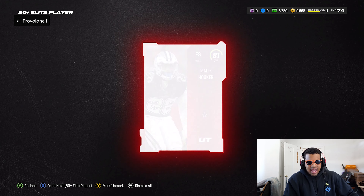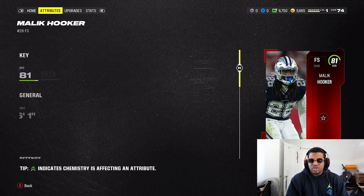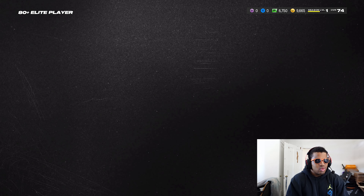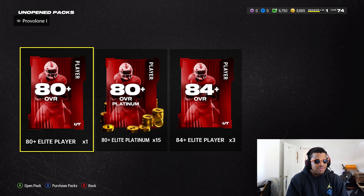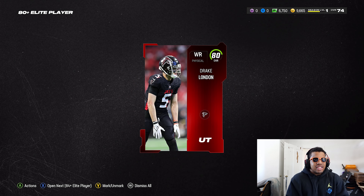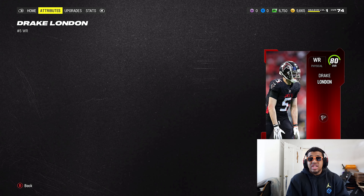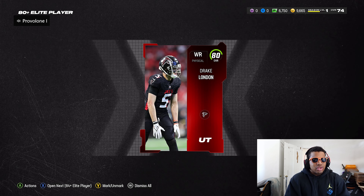Emily Cooke — hold on, this might be somebody. He's got 81 speed, good zone coverage, 83 acceleration. I mean, we're at the bottom right now, so maybe he gets some snaps depending on how things go. We got one more 80-plus — didn't pull an 82, 83 or anything higher. Drake London is a 6'5" receiver, but 78 speed — will not be getting any run on this team.